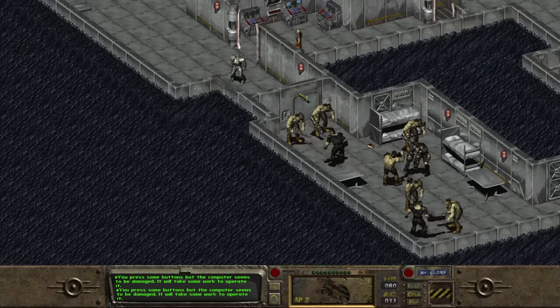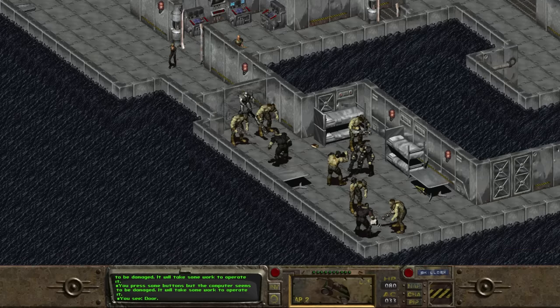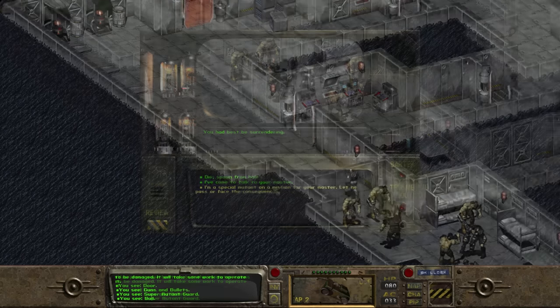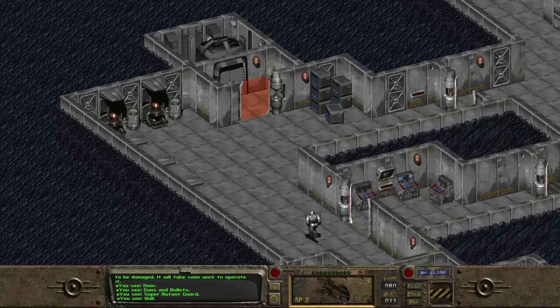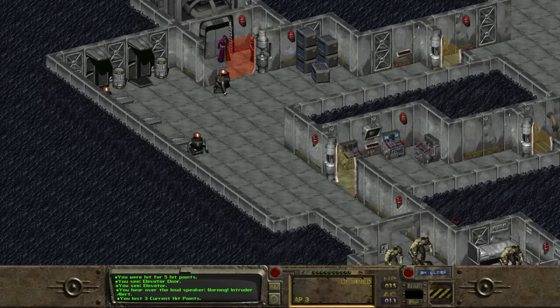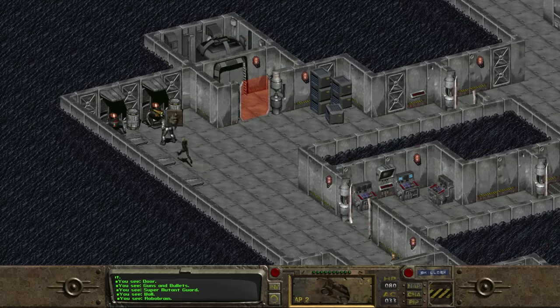Moving south, we can open the door to the room with super mutants. They have the same dialogue as before, so passing a speech check we bluff our way through. On the ground we find a copy of Guns and Bullets. Moving northwest, we see an elevator next to a bunch of Robobrains. If the alarm has been triggered, these Robobrains wander all over and attack. But if not, they sit quietly — another reason not to trigger the alarm.